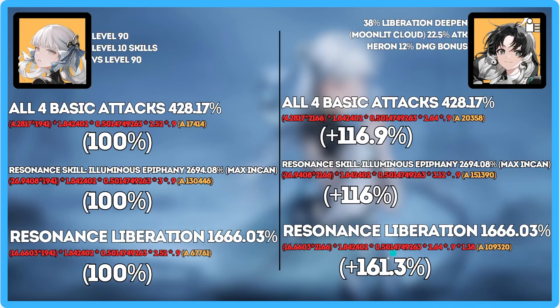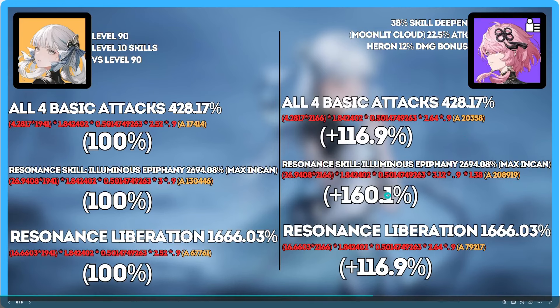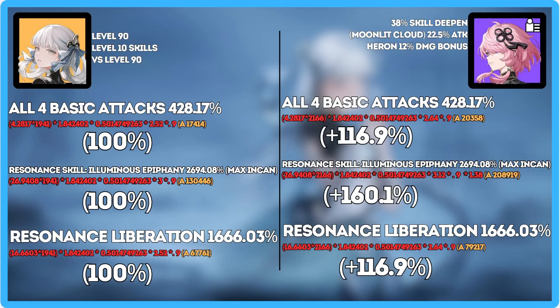Ult damage on Jinsie is not that great though, so a 17% global for running two things is still nice. Taoshi is in the same boat as Kung Fu Panda, except instead of buffing ult she's buffing skill. But Jinsie uses a lot of skills — her auto attacks in the enhanced state are considered skills, and she has skills that do a buttload of damage. She's a really heavy skill damage dealer, so Taoshi gives another 17% on basics and ult as well.